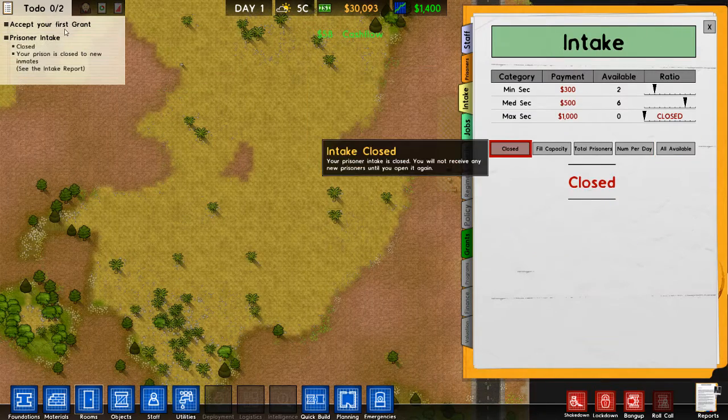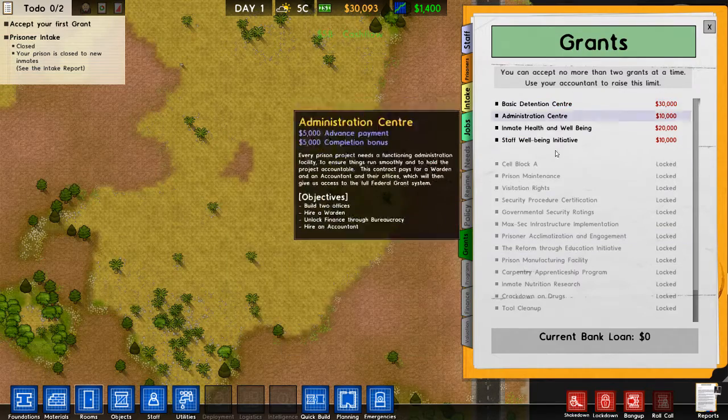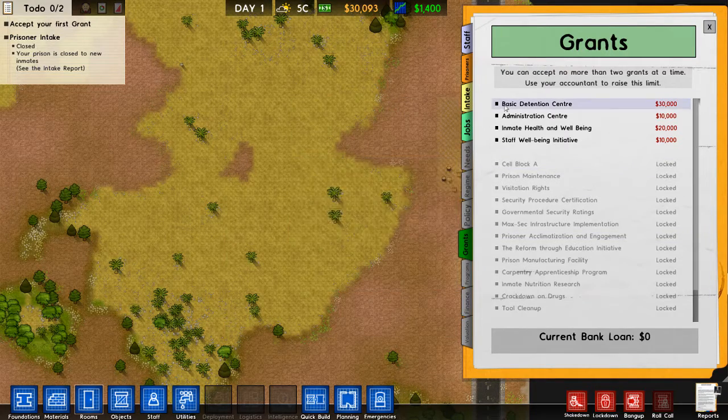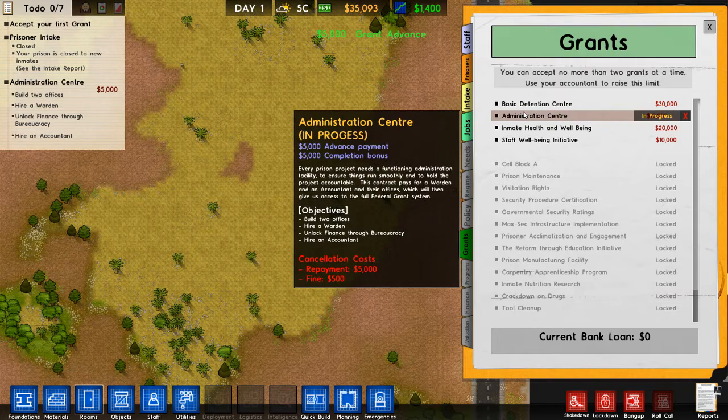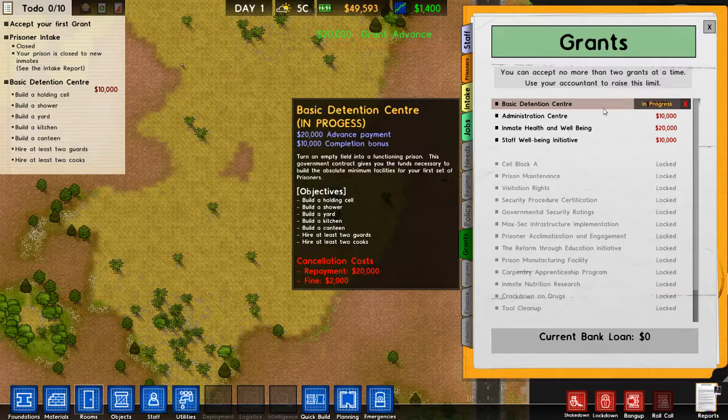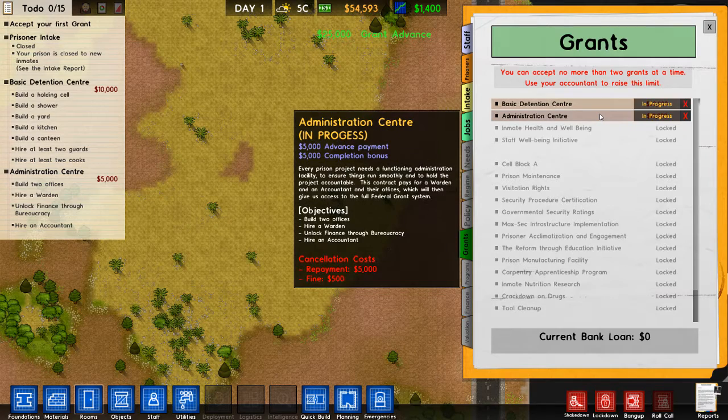Let's close intake. Grants are basically like guidelines — you get missions to pay out and they help you know what to build. So we have basic detention center and administration center to start with.